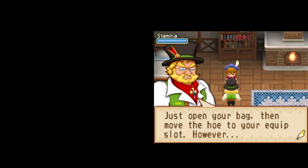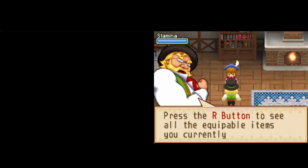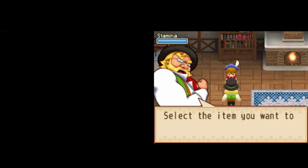Just open your bag, then move the hoe to the equip slot. However, there is an easier way. Press the R button to see all the equipable items you currently have. Select the item you want to equip, then press the A button.